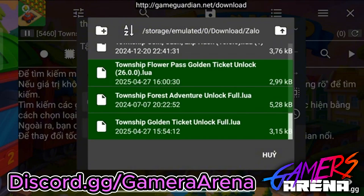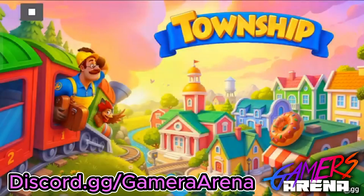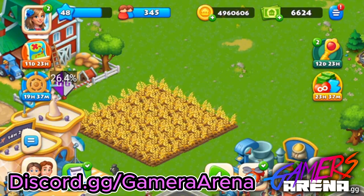I will click on here — can you see that? Township Flower Pass Golden Ticket Unlock — then execute. We will have two options: the first one will open all the days for you in one second, and the second one will open the golden ticket for you. Just click on the first option and Game Guardian will automatically do it for you.